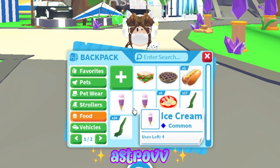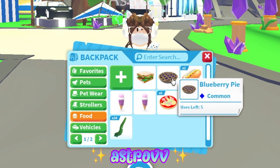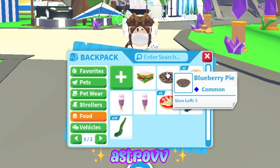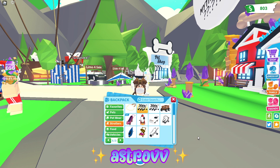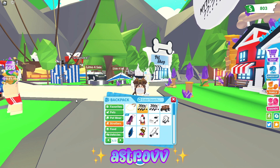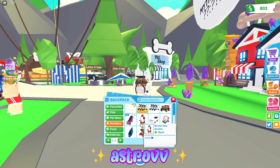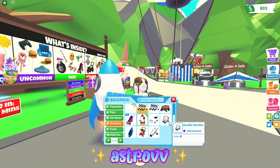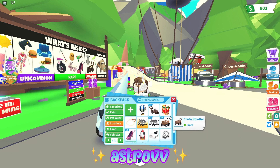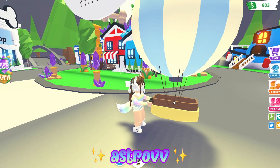Next we have food, which is nothing significant. We have some ice cream, we have some seaweed which is now out of game, and this blueberry pie is also out of game. So I don't know how rare it is, but it is out of game, so I think that's pretty cool. Next we're at strollers, and I did get a bunch of new strollers since the other strollers were leaving when the new baby shop came out. So I did get the rocket ship stroller, the rainbow stroller, the droplet stroller, and the balloon stroller — I love the balloon stroller, it's so cute!